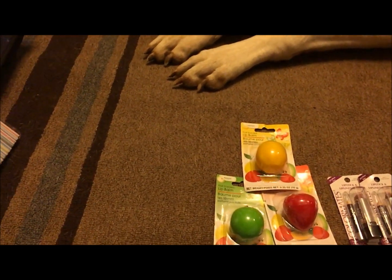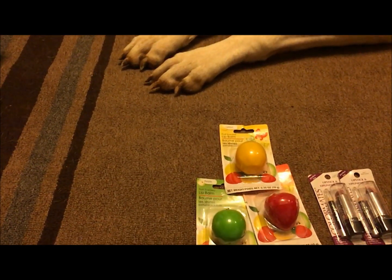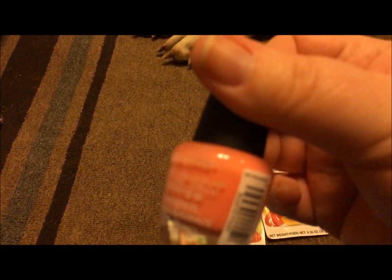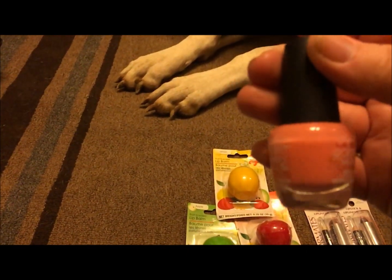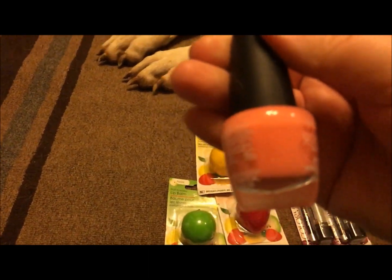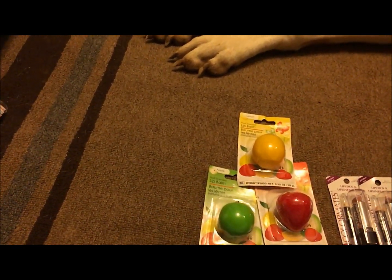So I got three nail polishes and they are all LA Colors. The first one is called Hottie and it's like a really light coral color, a cantaloupe color — kind of a sherbet type of color, a soft color. It's really pretty.